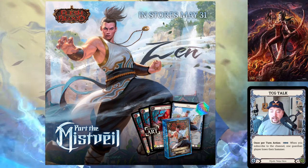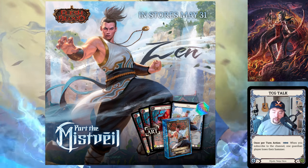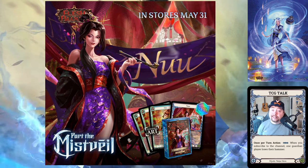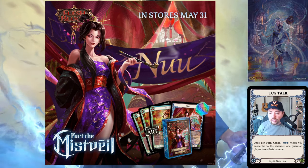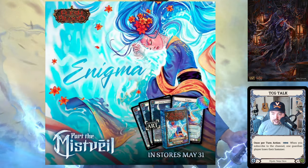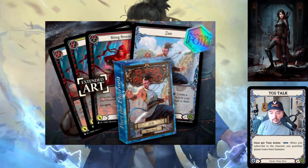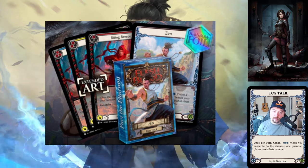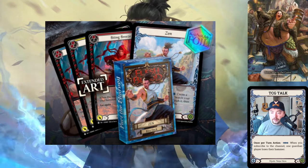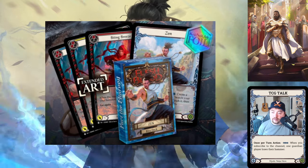Zen's full art common is called Biting Breeze — it's a zero for three with go again. We'll try to read the text in the enhanced pictures. Looking at it up close, it's a zero for three at red, so we can assume zero for two and zero for one at the other pitches. The attack counters are covered purposefully — they're doing a great job teasing this set.